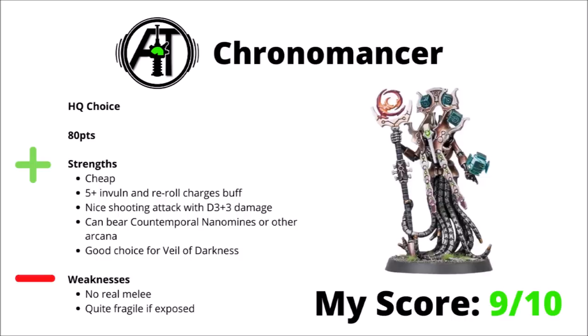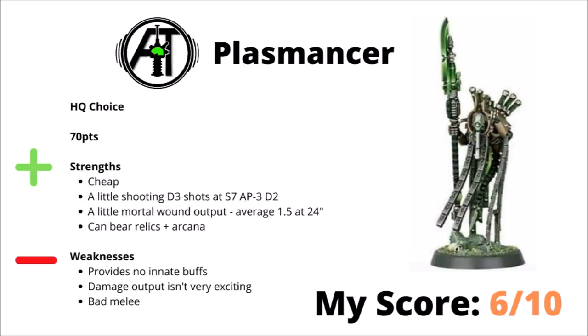Moving on, we come to the Plasmancer, a 70-point HQ choice, whose main purpose is to do a little bit of mortal wounds and shooting. His staff will give him D3 shots at Strength 7, AP-3, and Damage 2, so likely to do a little bit against whatever he shoots at, and he'll average 1.5 mortal wounds at 24 inches each turn as well. Again, he can be a good option for bearing relics and arcana, and he is very cheap. My main issue with the Plasmancer is that he provides no innate buffs to the rest of the army — he is literally just a damage bot — and although he should be fairly safe to do that damage each turn, the damage output just isn't really all that exciting. He will chip away at things, but a couple of mortal wounds and a couple of Strength 7 shots isn't going to change the world. Overall, I've scored him 6 out of 10 — I don't think he's truly useless as an HQ, but typically you just get far more value out of units that upgrade nearby units.